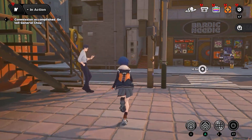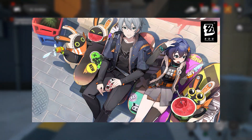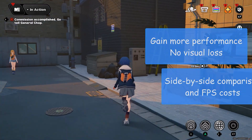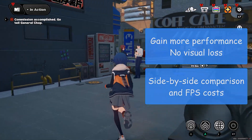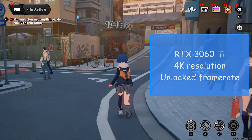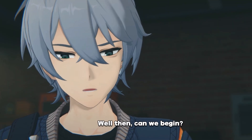Hello YouTube, it's your boy Dante with another graphics optimization guide. Today we are going to be looking at the game Zenless Zone Zero. The purpose of this guide is to help you gain performance without sacrificing any noticeable visual quality. I will show you side-by-side comparisons of all graphics settings along with their performance costs so you guys can set them according to your hardware. For this I will be using an RTX 3060 Ti at 4K resolution and unlocked framerate. Now with all of that out of the way, let's do this.